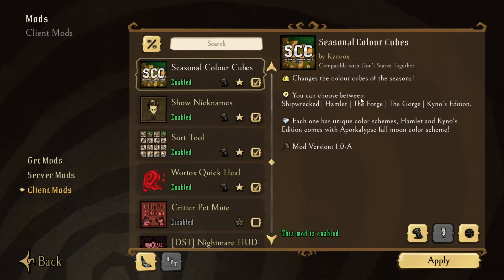Basically, what you can do is choose between Shipwreck colors, Hamlet colors, Forge, Gorge, or their own special edition.